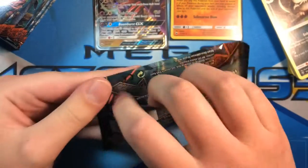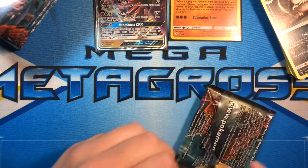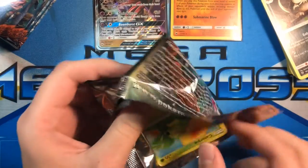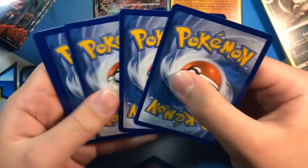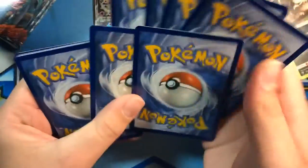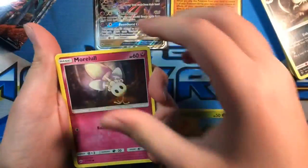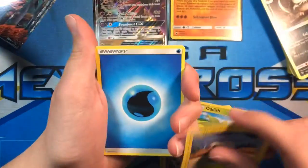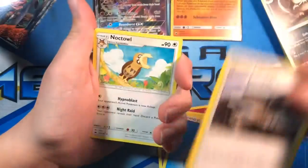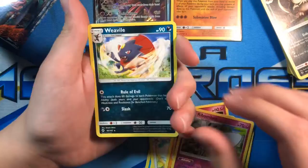This pack's going to be trouble to open. Caterpie, Morlull, Duskull, Oddish, Tynamo, Energy, Mt. Lanakila, Noctowl, Rhydon, Ribombee, and a Weavile.